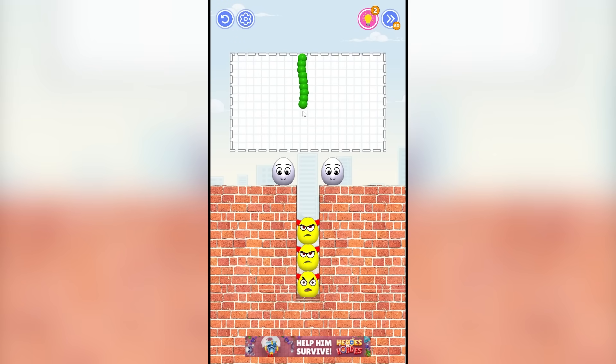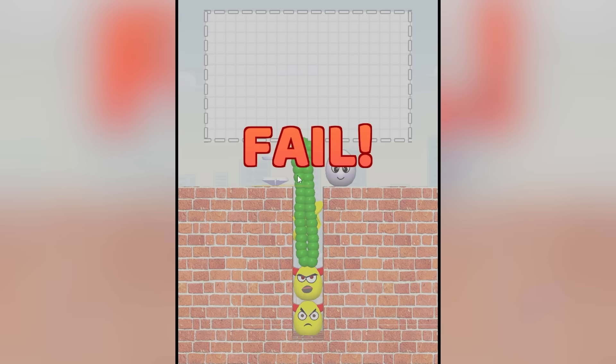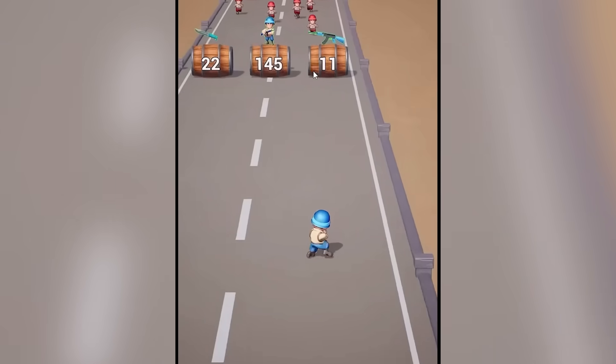Alright, here we go. We have to be just really gentle with our drawing because if we go out of these squares at all, we're going to lose and hit our good guy eggs. So we lock — bro, how? It's too thick. Okay, we just need to make it really skinny like that. It should just keep going. Okay, that was my mistake — I made it way too long and big.